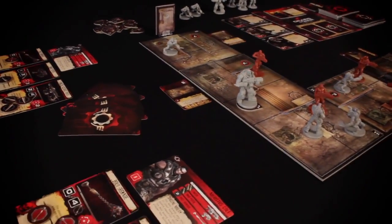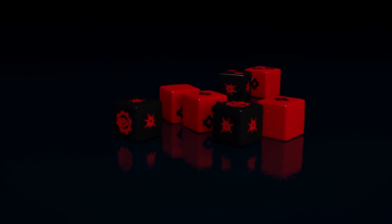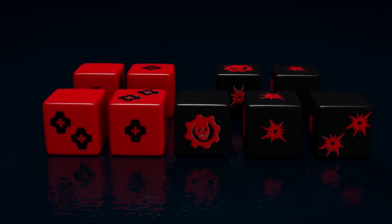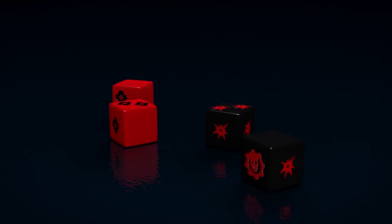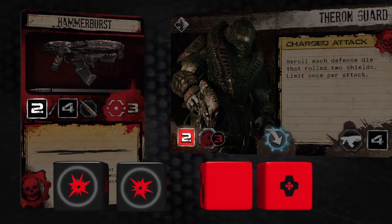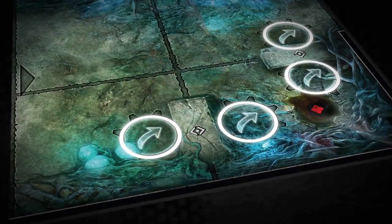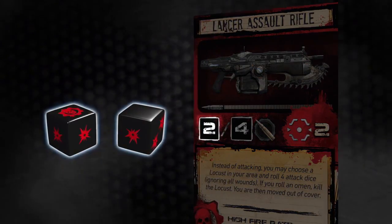Luckily, you'll come prepared to meet your enemy head-on with Gears of War's quick and deadly dice-based combat system. Custom six-sided dice display wound, shield, and special omen icons. To make a standard attack against a target within your line of sight, just roll your weapon's attack dice and your target's defense dice simultaneously, counting the number of wounds minus the number of shields. While defense dice can be added by factors like range and cover, your pool of attack dice is primarily determined by your attack — standard or overkill.